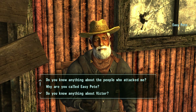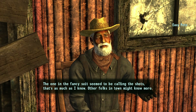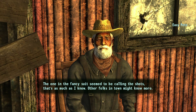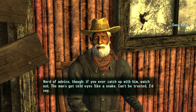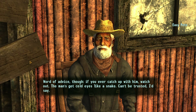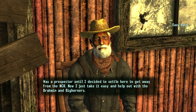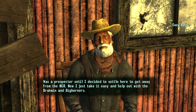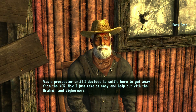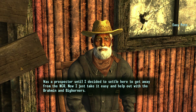'Howdy, what can Easy Pete do for you?' The one in the fancy suit seems to be calling the shots — that's as much as I know. Other folks in town might know more. Word of advice though: if you ever catch up with him, watch out — the man's got cold eyes like a snake, can't be trusted. He was a prospector until he decided to settle here to get away from the NCR — now he just takes it easy and helps out with the brahmin and bighorners.